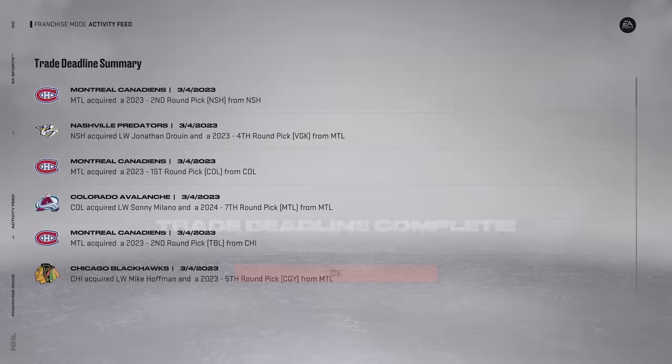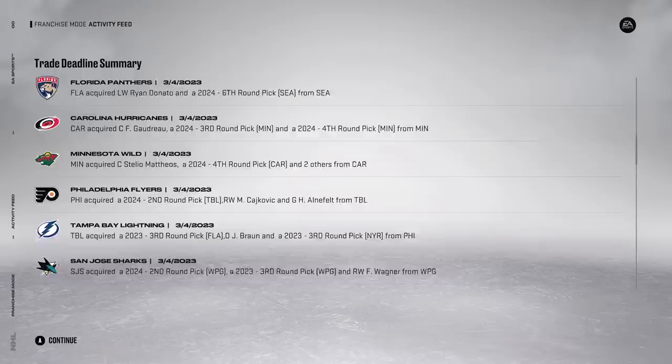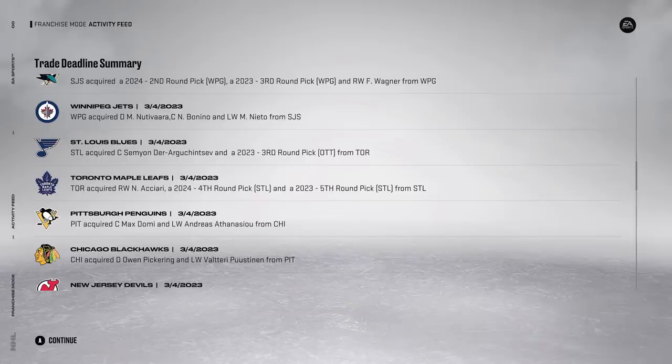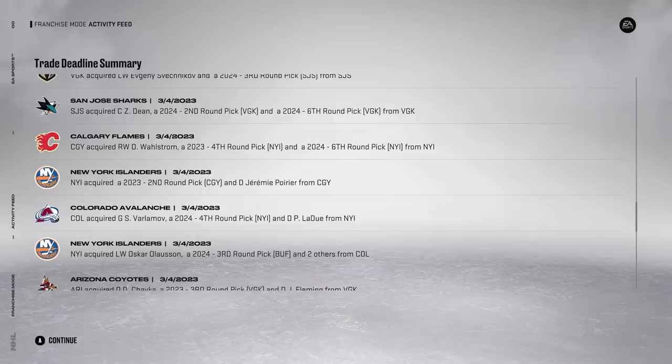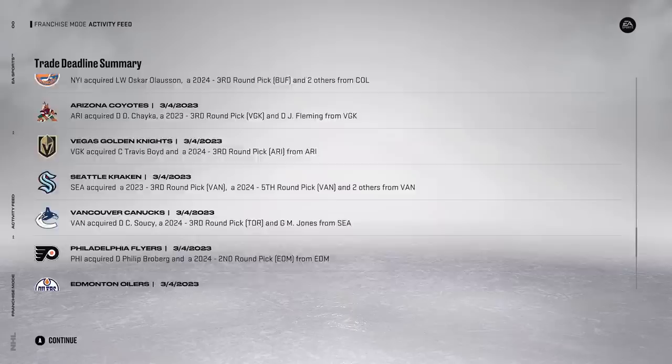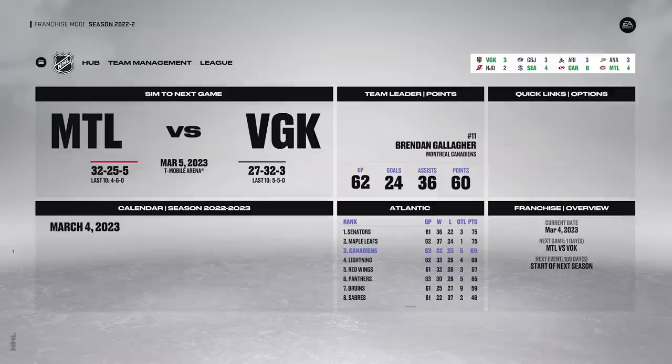Looking at what everyone else did at the deadline: Phil Kessel got Jacob Merrill. Pischik and Austerley both go to Pittsburgh from Detroit. Ryan Donato to Florida. Nenevere to the Jets. Domi and FNCU both go to Pittsburgh - they signed together in Chicago, and Chicago got Owen Pickering for those two, which is a really good defensive prospect. Ryan Strom to the Devils. Evgeny Svechnikov to Vegas. Philip Broberg to the Flyers for Travis Sandheim - that's a big trade. Noel Gundler to Minnesota for Ryan Hartman and Alex Legoski - another pretty good trade. Scott Mayfield to Toronto.